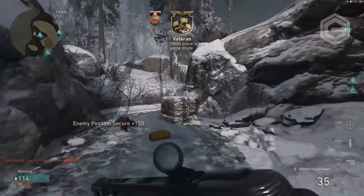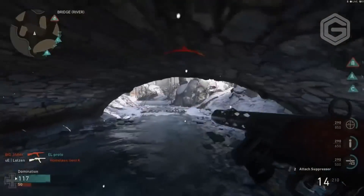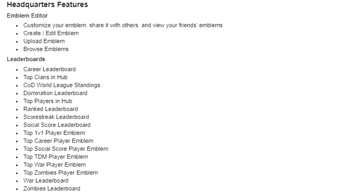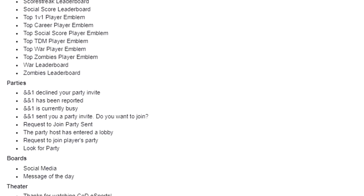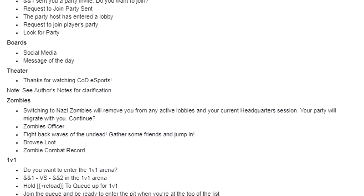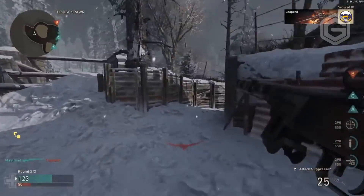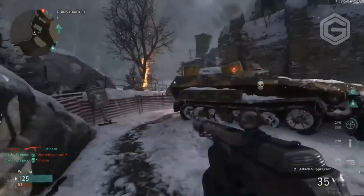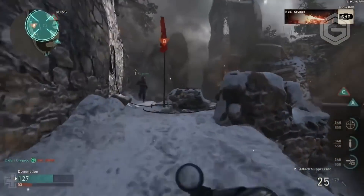Heading over to headquarters features — there's a lot you can do. As you've seen from other YouTubers' gameplay, you can walk around, talk to people, look at leaderboards. I have the whole list of what you can do. You can go to the emblem editor, and there are actually a lot of leaderboards: top clans, Call of Duty World League standings, top TDM players, zombies leaderboard, war leaderboards — a ton of them. You can invite people to parties, see board messages from Sledgehammer Games, go to the theater, and apparently watch CoD esports there as well.